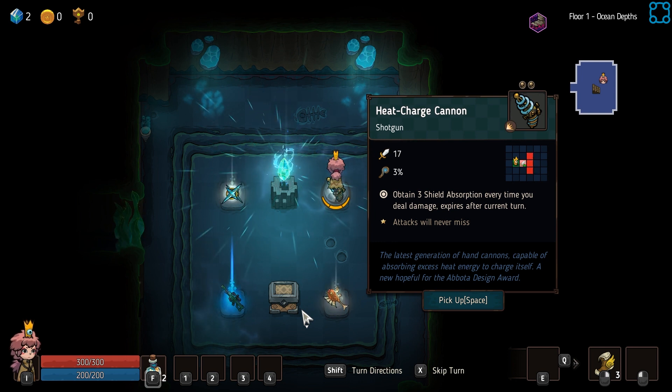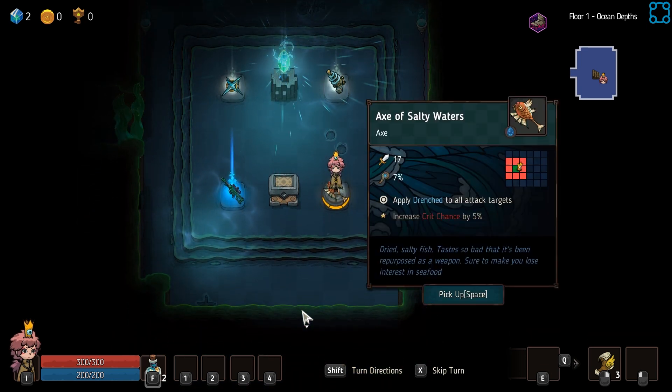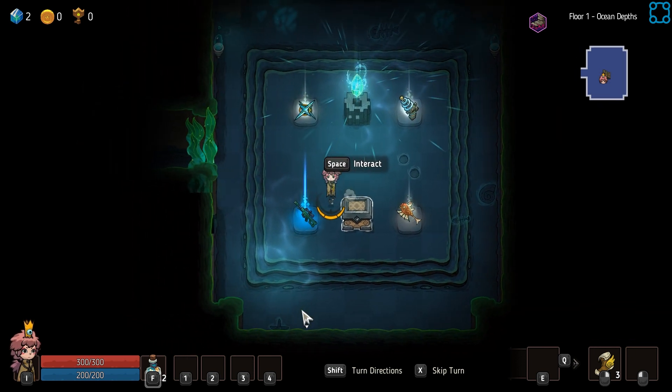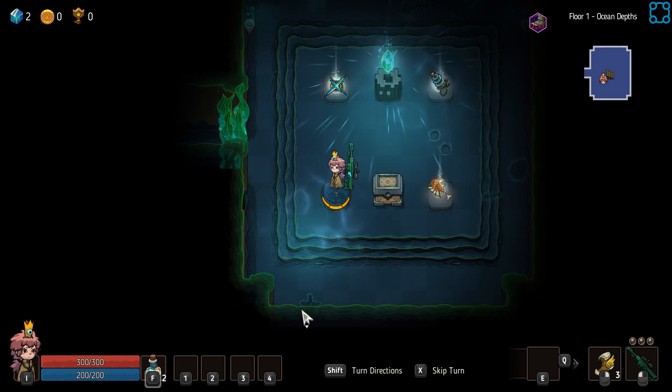Shield absorption every time you deal damage, expires after the current turn. And drenched to all attack targets. Not very good against water enemies, but that's not terrible actually. The Rifle of Precision obviously does the most amount of damage. Let's pick it up.